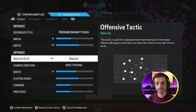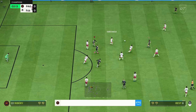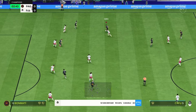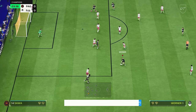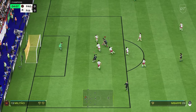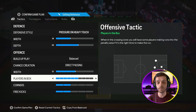In offense, your build-up play needs to be unbalanced, your chance creation on direct passing, and your width needs to be on 52. You want to start from a wide play and bring it to the center, especially against opponents playing park the bus, so your right and left backs can join the attack and recycle the ball from the wings to find gaps between the opponent's defenders. Players in the box can be on 6 bars, and corners and free kicks on 2 bars.